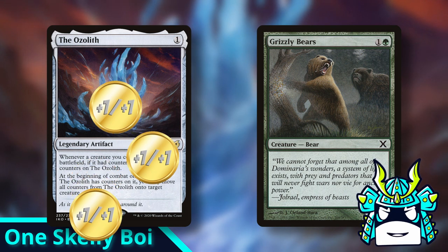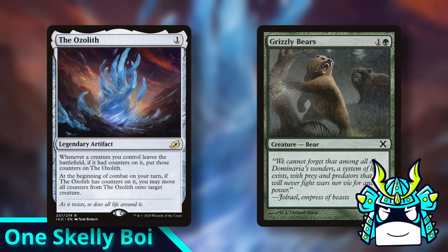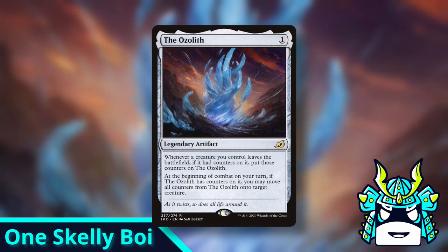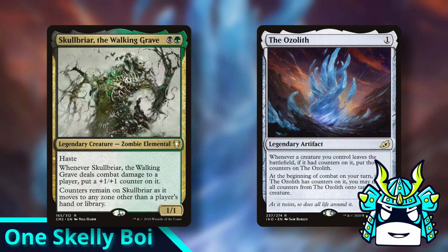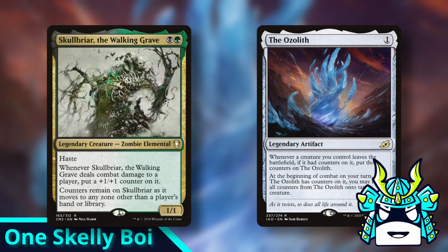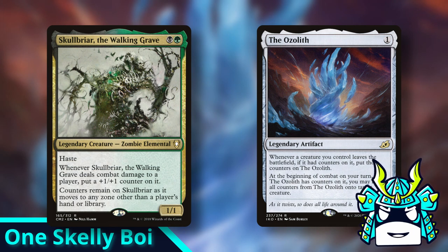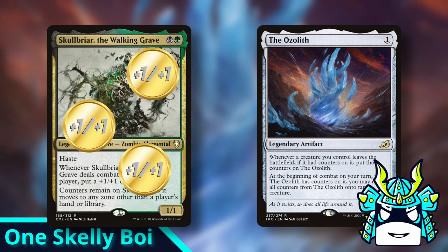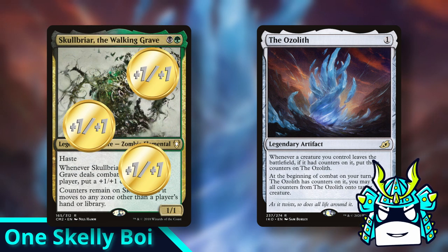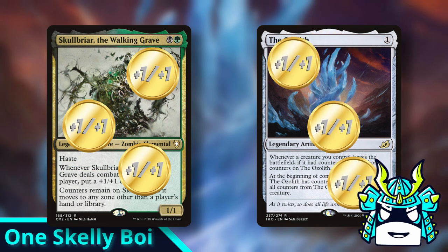Well it's true that this actually doesn't make a difference 99% of the time, but there is one commander in specific that really cares about this detail: Skullbriar the Walking Grave. Skullbriar is the only creature in Magic that actually keeps its counters when it dies. So if you have a Skullbriar with 3 counters on it and an Ozolith, then when your Skullbriar dies he can keep his counters, and you still get to put 3 new counters on the Ozolith.